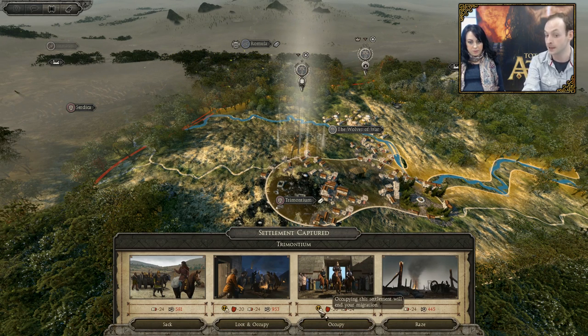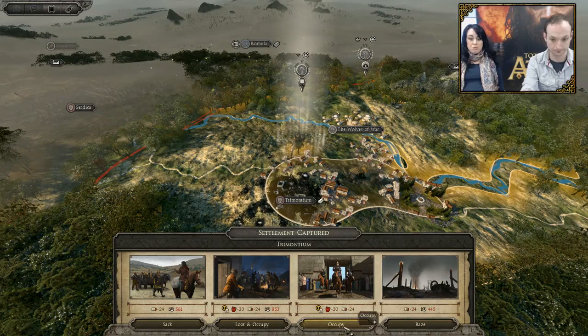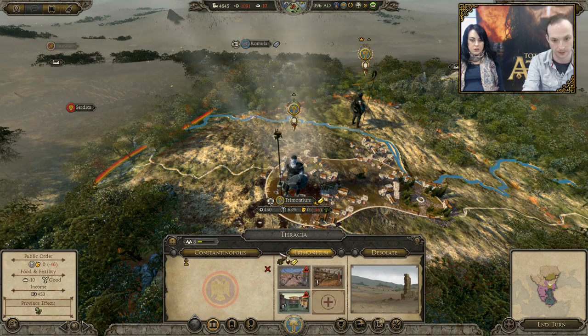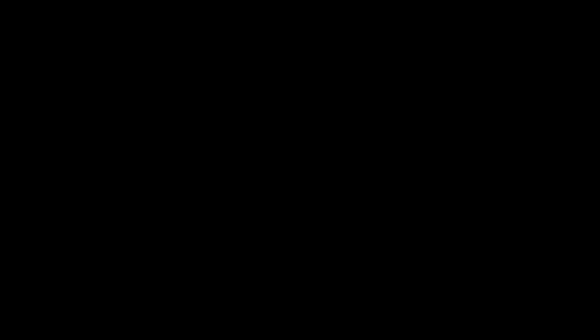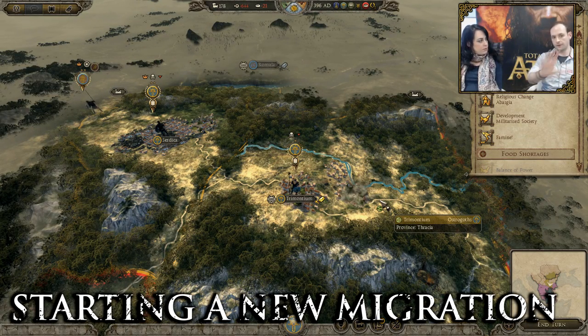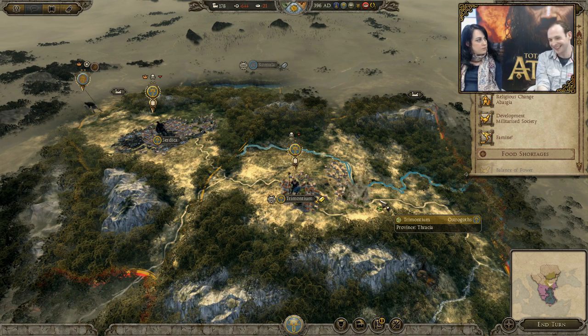Occupying the settlement will end your migration. It gives a conquest penalty — they're not going to be too happy with me — and a province instability, which is actually filtered by my faction trait. I actually get slightly less province instability because I'm Ostrogothic. Now I've got so many forces and this province is a bit smashed up. Now I have to repair it. As of my great faction trait, I've now settled. Maybe I'm not really enjoying it in the middle of Thrace yet.